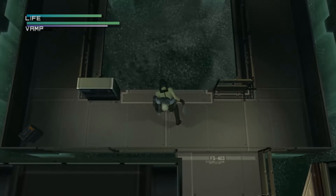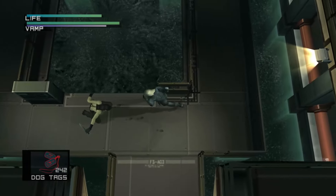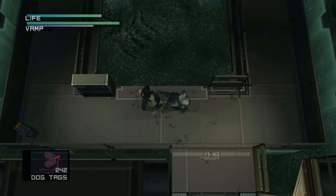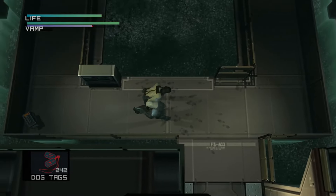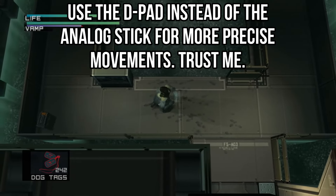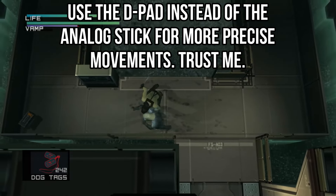Once you hop back onto the platform, you can now attack Vamp with basic punches. It's important that you slightly delay each punch because we don't want to do a punch combo here. I'd also suggest that you use a directional pad on your controller because it will help you to realign Raiden more precisely to hit Vamp the way I'm doing here, so that you can remain consistent using this strategy.